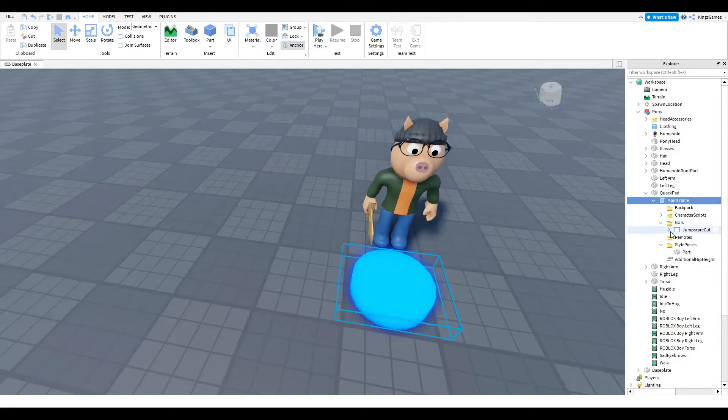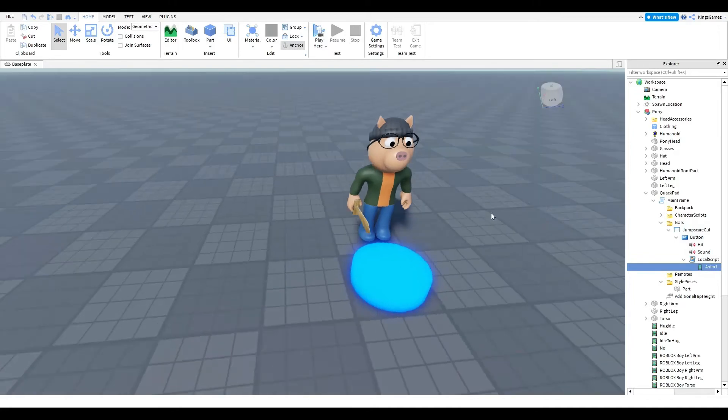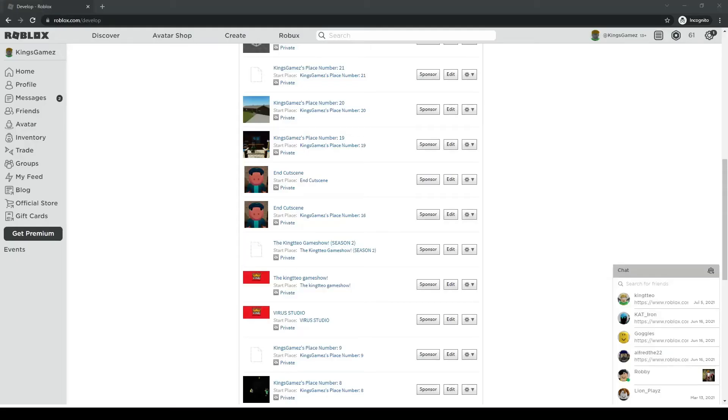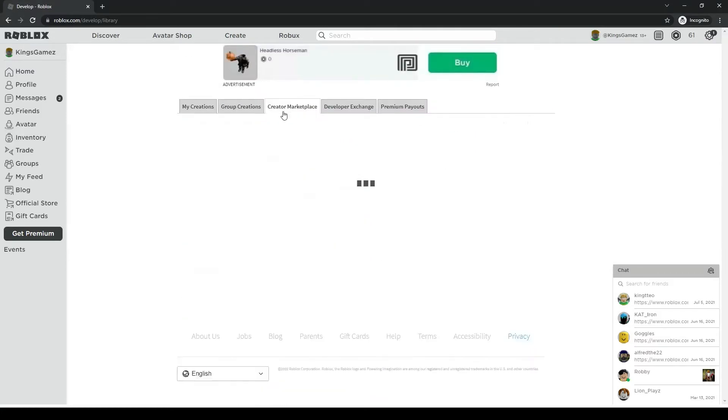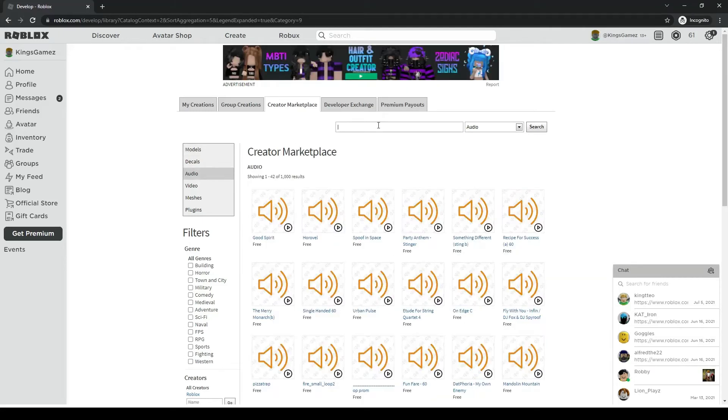Go into the GUIs, open the jump scare GUI and the button, and you'll find the Hit Sound, the Sound, and the Local Script — this Local Script is the jump scare animation. To find a good sound for Pony, exit here and scroll back up, go to Create a Marketplace — the library — go to Audio, and search for a Pony sound.